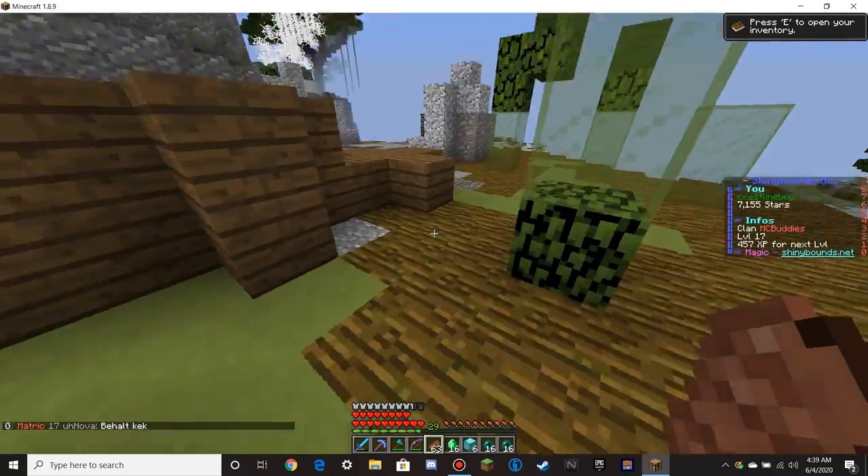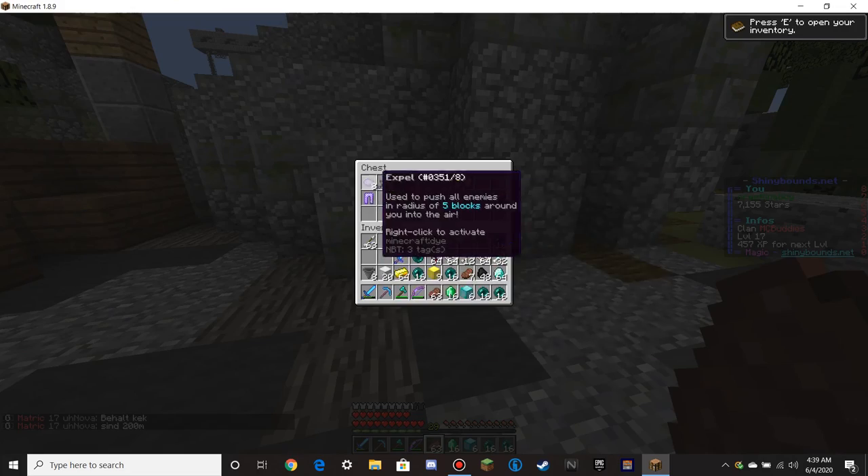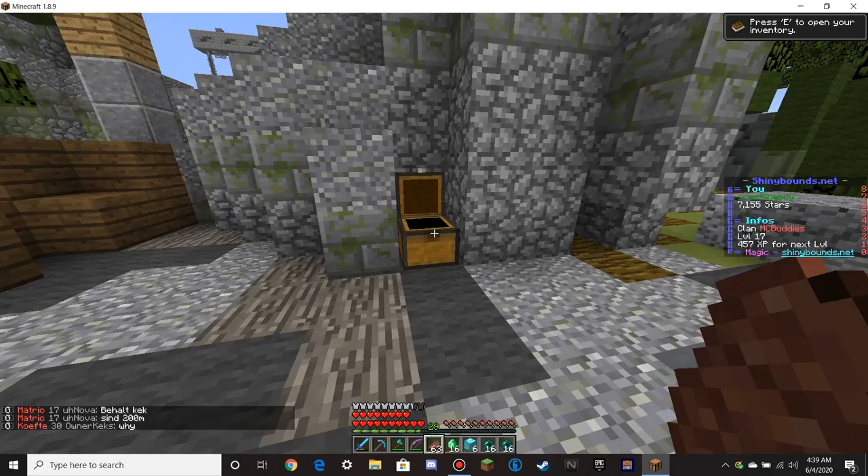Sword of the Immortality — oh I already have one of those, but that's okay, I'll take another one. Definitely take another one. X spells — ooh, we should probably put that here.